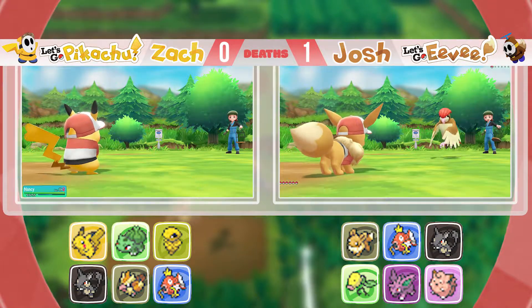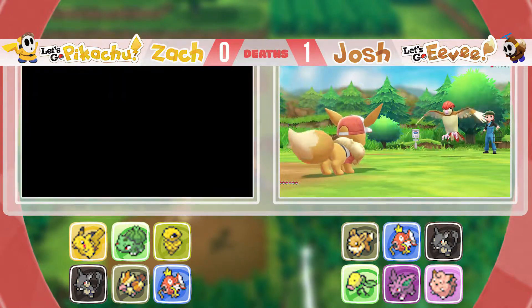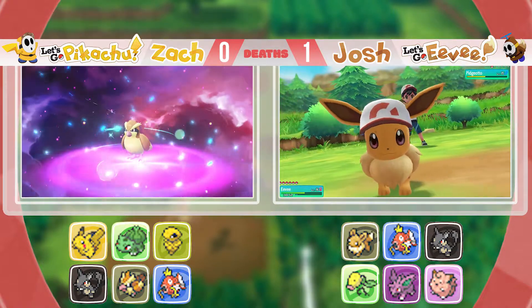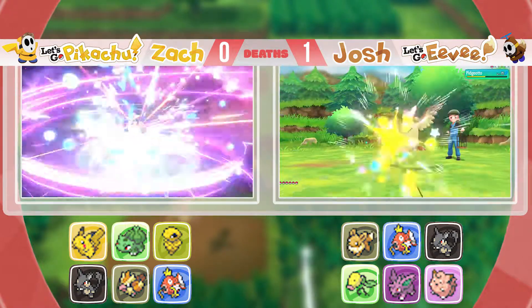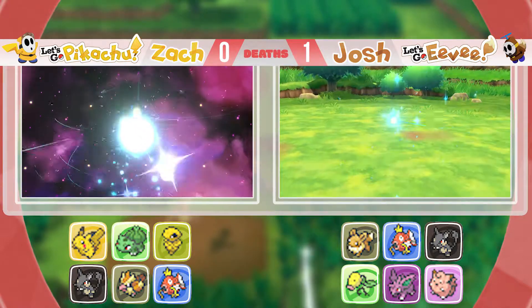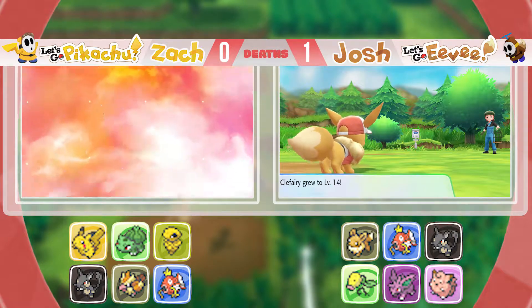I can faint him in one hit with Zippy Zap. I don't have your fancy Electric-type moves. Oh, Pidgey's evolving! All I needed to do was hit him twice, and I went like seven turns just trying to hit him twice. Sand attack is the worst.